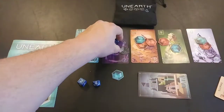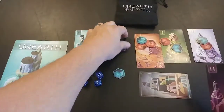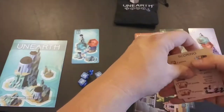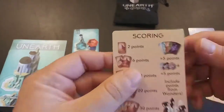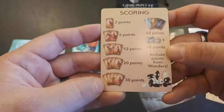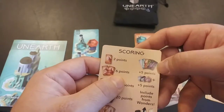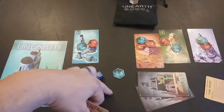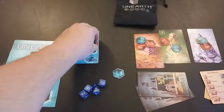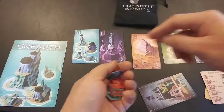When the total number of dice on a card equals the number shown — say 11 — whoever has the highest die on that card takes it. You start with a card already in hand as a secret. Once the dice total is reached, dice are returned to their owners, and any remaining cubes go back to the bag. At the end of the game you score: two points per single color, six per pair, twelve for three of a kind, twenty for four of a kind, and thirty for five of the same color, plus five bonus points for each complete set of all five colors, plus wonder points.